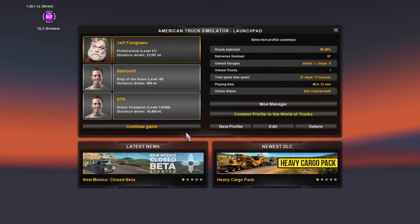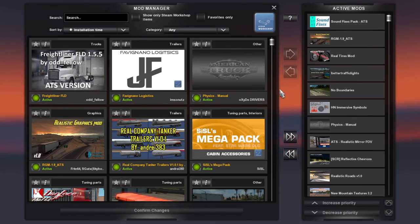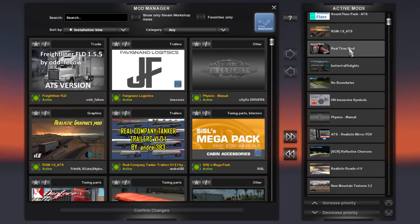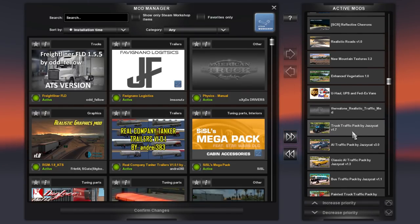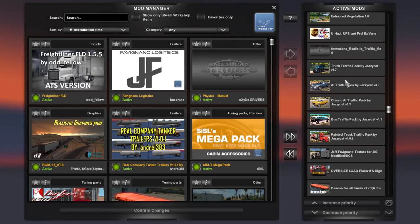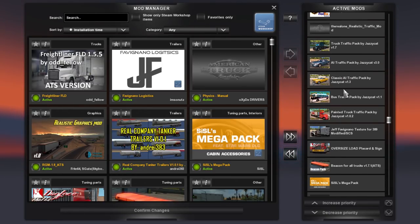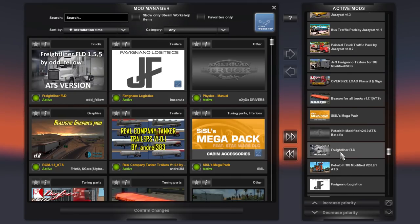Before we continue, I want to go to my profiles to show you the mods I'm running and the order I have them in. I start with sound fixes at the top, then the real graphics mod version 1.8, real tires mod, better traffic lights, and so on. We have all our textures and then the AI and truck traffic mod - I need to update the AI traffic pack, Jazzy Cat did put out a new one.